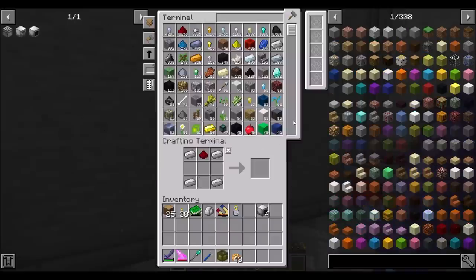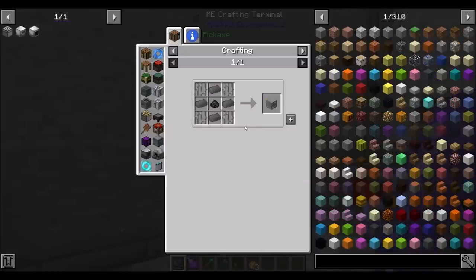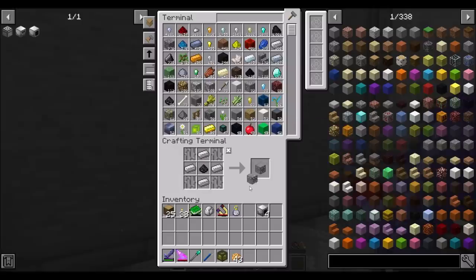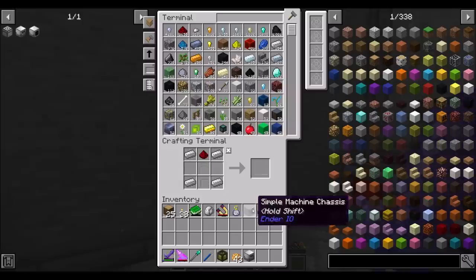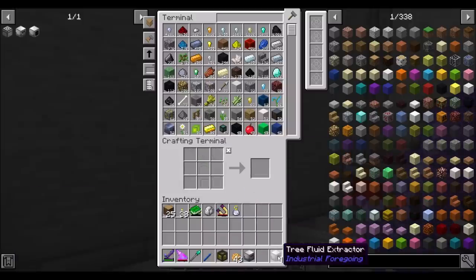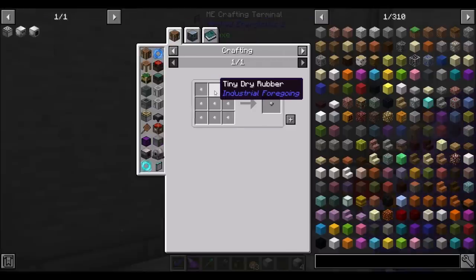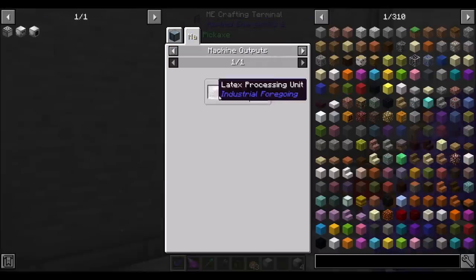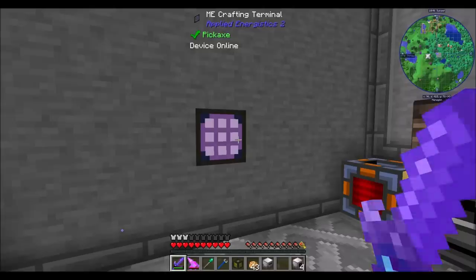Then we're going to need the latex processing unit. This turns the tree fluid we're making into latex items when combined with water. We don't have any simple machine chassis — I guess I could just make that. We're going to need two of them. So: latex processing unit, boom. That'll make us the latex we need to turn into plastic. The tiny dry rubber comes from the latex processing unit, combines into dry rubber, which is then smelted into plastic. Really simple and straightforward process.